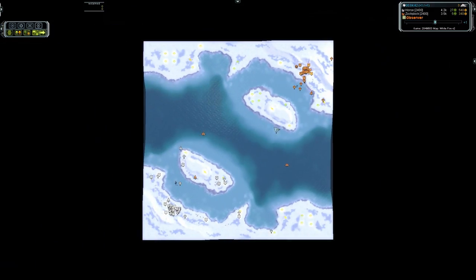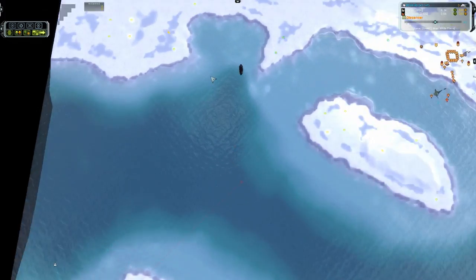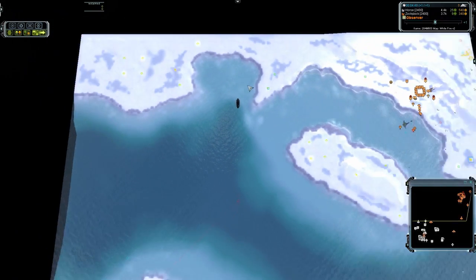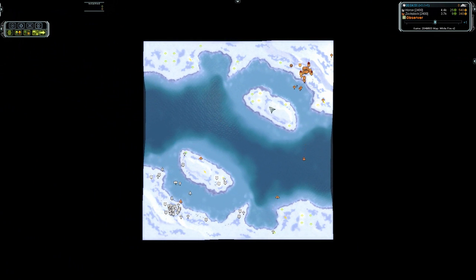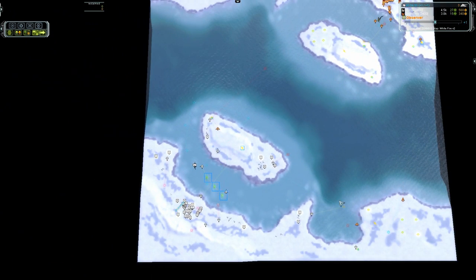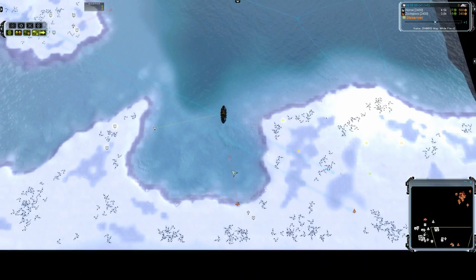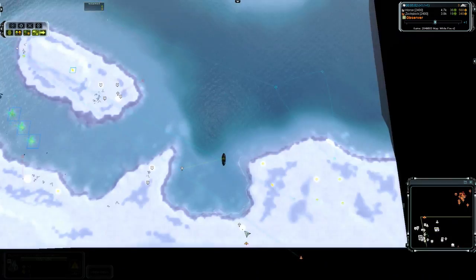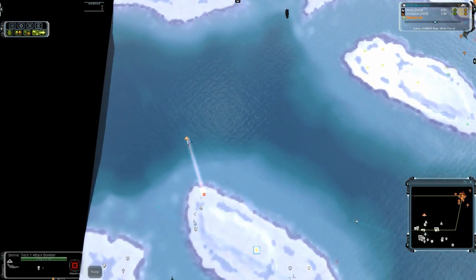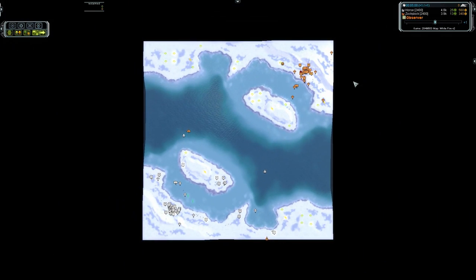The ACU for Zok is expanding to the left — he's going to grab the mass extractors along the way too. Probably not the most efficient thing, but when you've got no engineers you might as well use the ACU. And the bombers for Zok — this is a good bomber. One kill for this bomber; it's going to prevent a mass extractor.